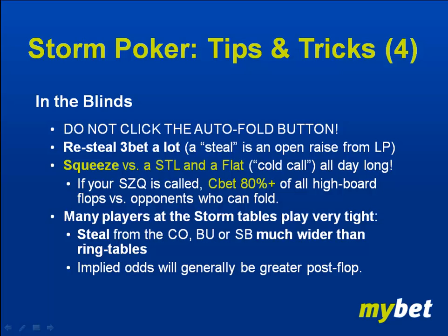If you're able to use stats and your heads-up displays, that's a huge determining factor in what you can squeeze. But in general, if you're playing a statistically blind game at the Storm cash tables without a functional stats program, I would recommend: if you do squeeze and get flatted, go ahead and pop it 80% of all flops — hit or miss.